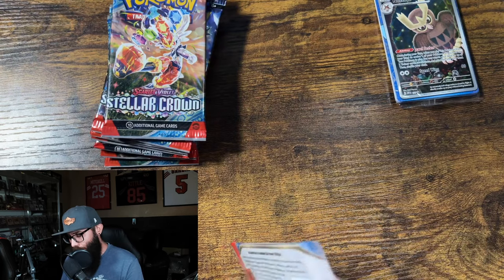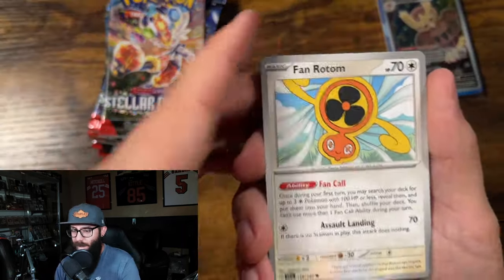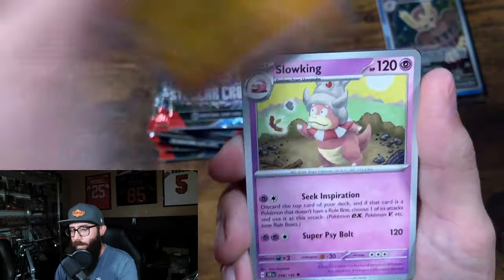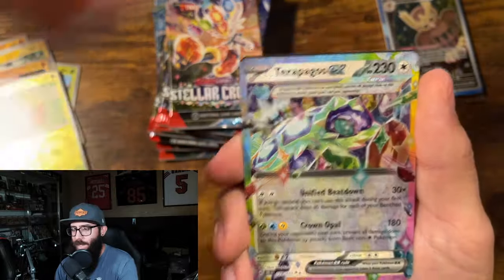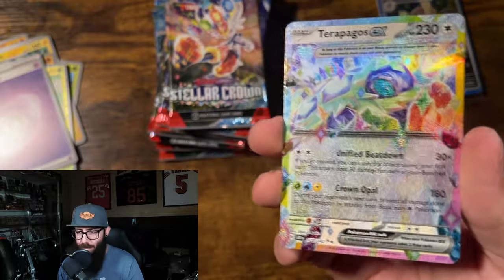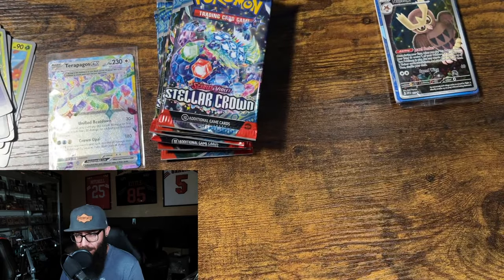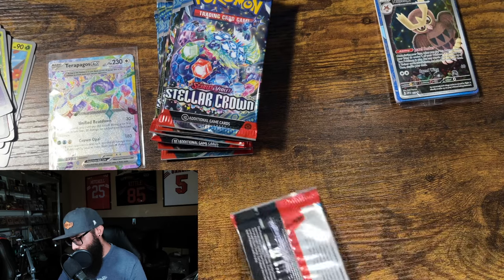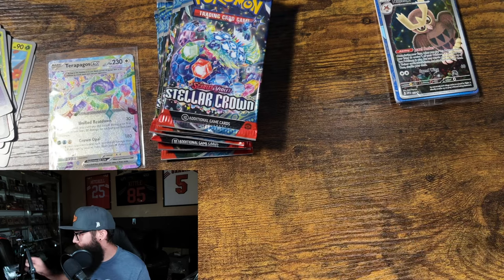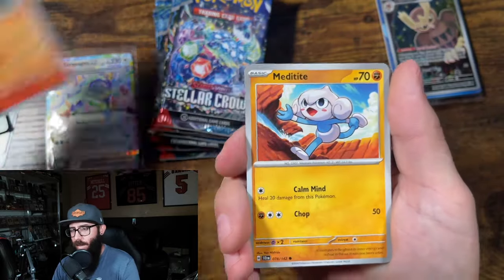We are going to just go straight into this opening and see what we can do. The booster box went pretty well. I only got one of my chase cards, but value-wise we did really good. We've pulled the Terapagos in the booster box as well — stunning looking card, honestly just vibrant. So the Terapagos SIR, the Dash Bun SIR, and the Hydrapple SIR are the SIRs that we want. For IRs, we're pretty much only looking for the Squirtle now — but I would take the Zorua as well.